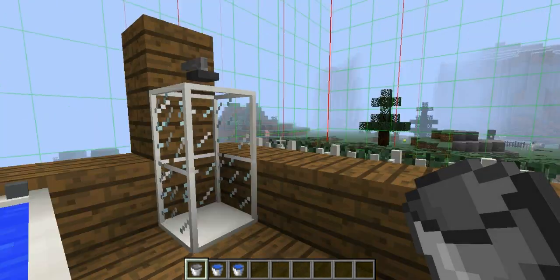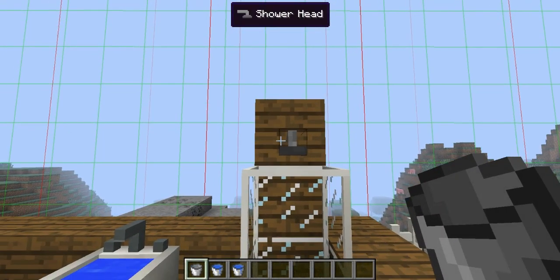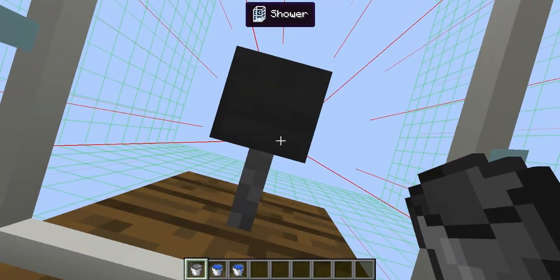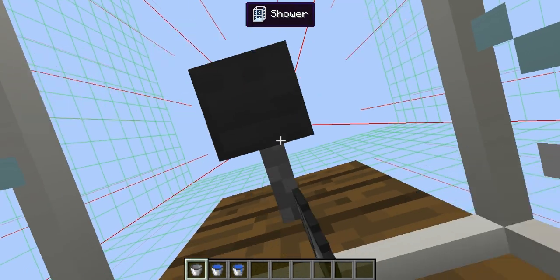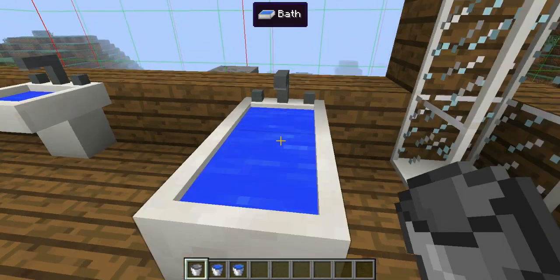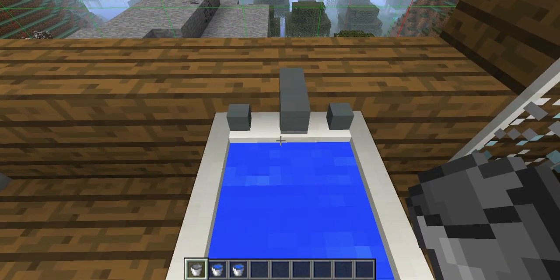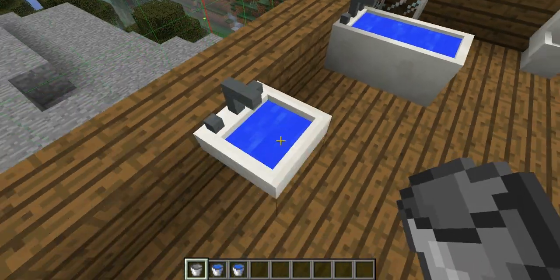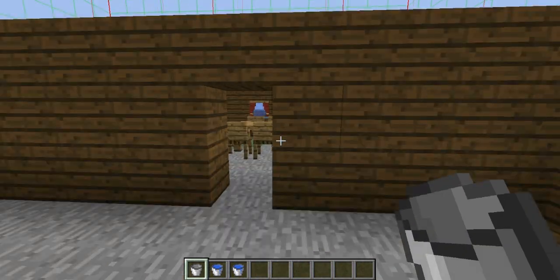Next is the shower. You're going to need the shower head and the shower base. All you need to do is go in it, right-click the shower head, and then there's going to be water on top of you. Right-click again to stop. Next is the bath — you're going to need a water source under it for it to refill. And there's the basin, which is the same thing as the bath. Those two don't actually do a lot.